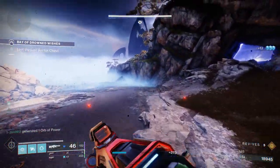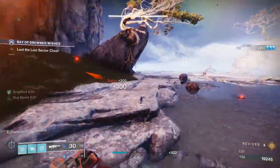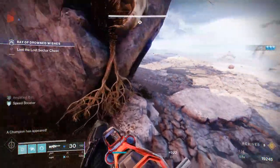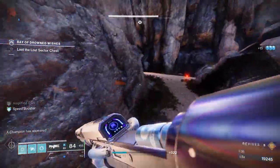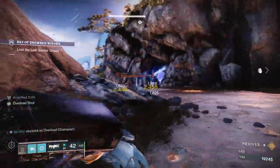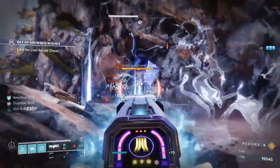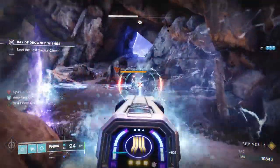After you deal with that second Unstoppable, you're going to want to deal with this Sniper immediately because he can be quite annoying if you don't kill him. We're able to absolutely fry him. Then we're going to start dealing with this Overload Champion — we're going to stun him with the Coldheart, then throw our grenades to get some add clear going on.